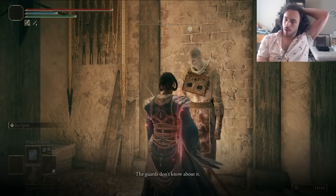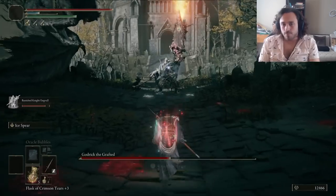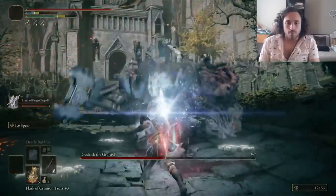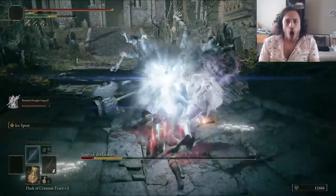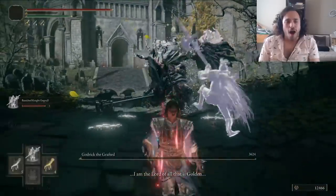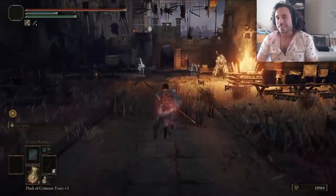I have Gostoc open up the gate of Stormveil Castle because there's a different pretender to the Avatar throne: Godrick the Grafted. He cut off a bunch of different bender arms and glued them to himself for airbending, firebending, and earthbending. He doesn't have waterbending, or if he does, he doesn't use it because bubbles are terrible. The Ice Spear is pretty great — we killed Godrick in less than a minute.